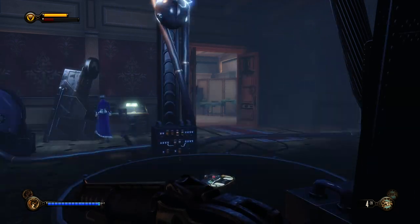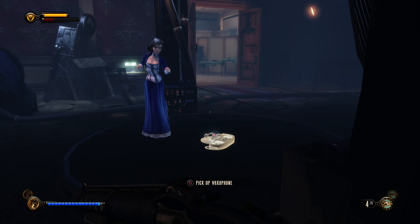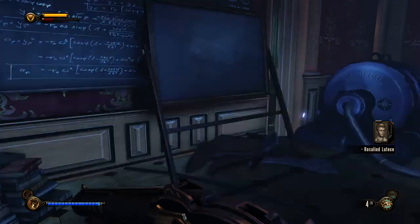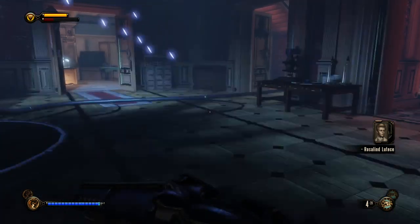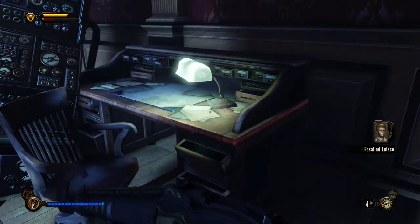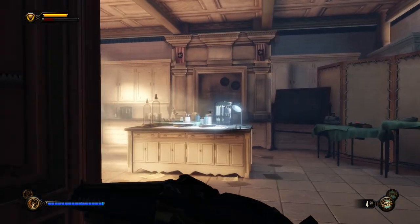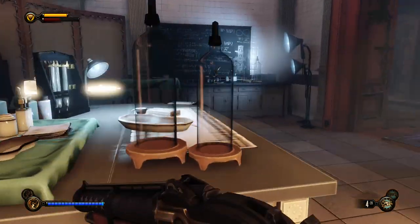Furthermore, Lady Comstock's first idea about where Elizabeth came from was that Letece was responsible somehow — that's why she came here in a fury demanding that Letece start caring for Elizabeth. Let's pick up the voxophone and listen to Letece herself: 'Lady Comstock seems to believe the child is a result of some errant act of carnality between myself and her beloved Prophet. I told the poor woman the truth — that the child was a product of our little contraption — but I think she found that less believable than her delusion.'